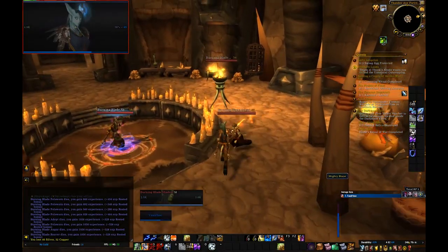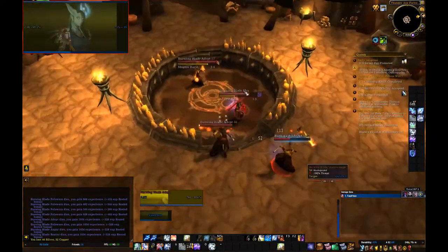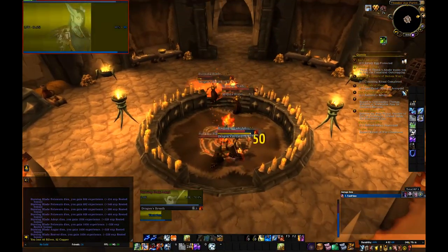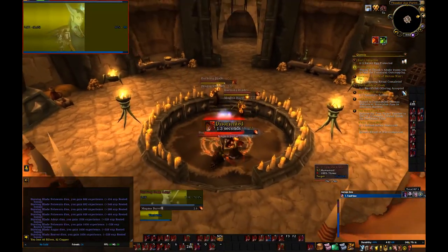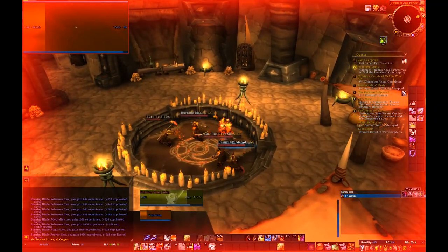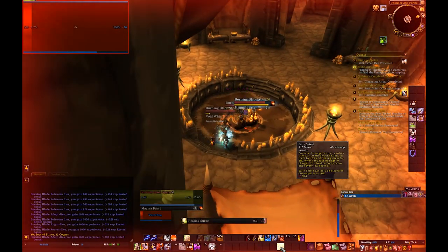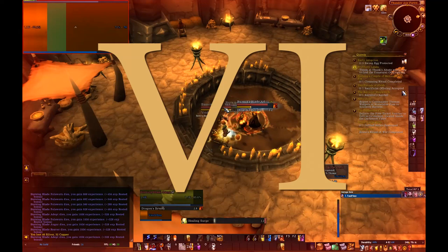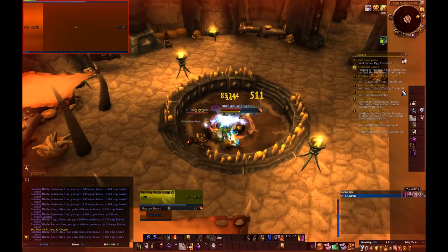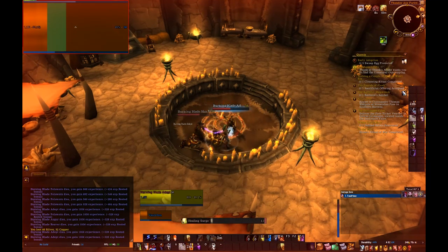Tip number 5: When questing in Thunder Axe Fortress, be careful about the Burning Blade Adepts. They have an ability called Dragon's Breath, which disorientates you. The real danger is that the ability does not have diminishing returns, meaning that every Dragon's Breath cast will not have reduced duration on you. Be very careful about this, especially when you're pulling a lot of them for AOE. Tip number 6: There are a lot of orcs in Thunder Axe Fortress. You should loot them — you will get an item which gives you an optional quest. Complete it. It's worth it.